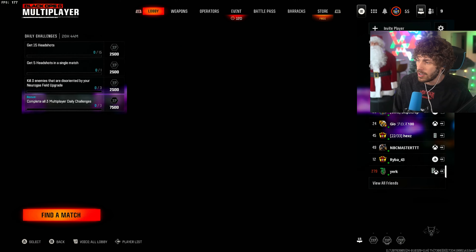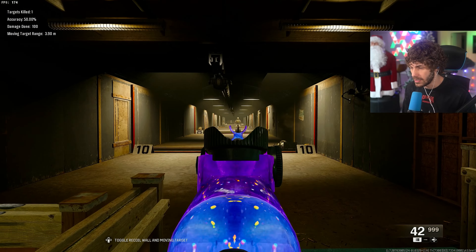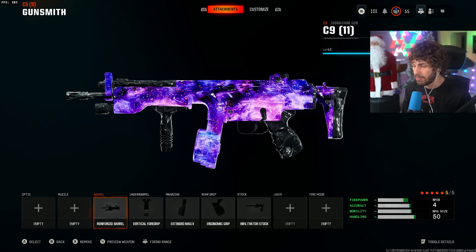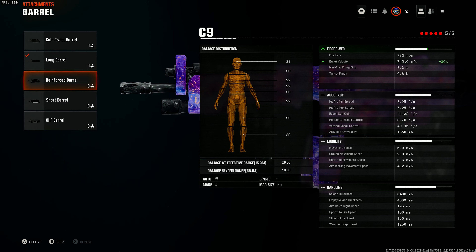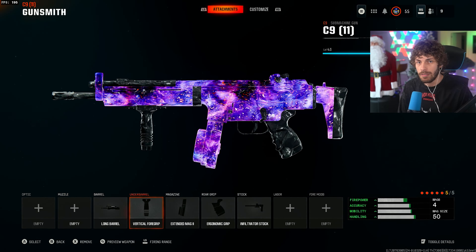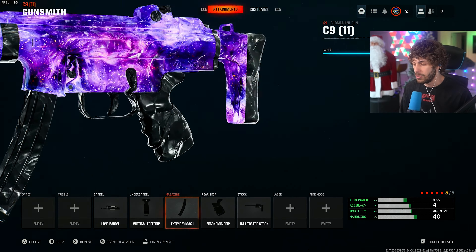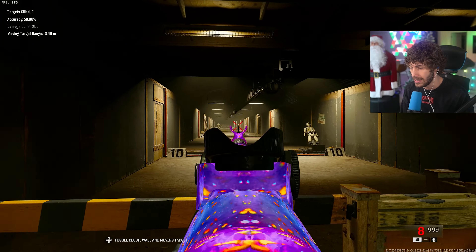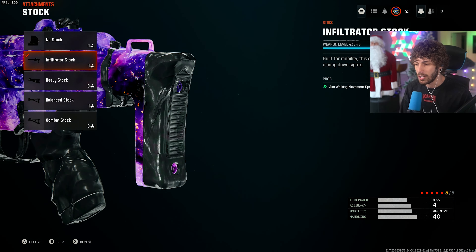Next gun on the list is the C9. This C9 class is incredible — a lot of people don't like the C9 but I think it's just because they have the wrong build. This build has no recoil, a crazy strafe speed, a lot of mobility, and it's one of my favorite SMGs in the entire game. For the barrel we're adding the Long Barrel, since bullet velocity is already pretty good for SMGs and we want to maximize damage range — bringing it from 13.3 meters up to 15.3 meters. We don't need a muzzle because this gun doesn't have much vertical recoil, but it has a lot of horizontal, so the Vertical Foregrip eliminates that with a 35% boost. For the magazine we're using Extended Mag 2, though Extended Mag 1 works fine too.